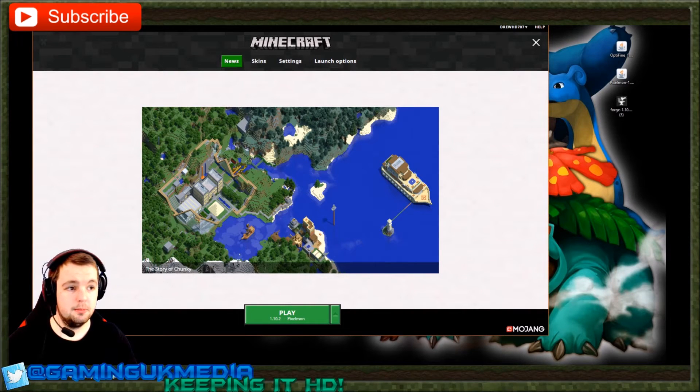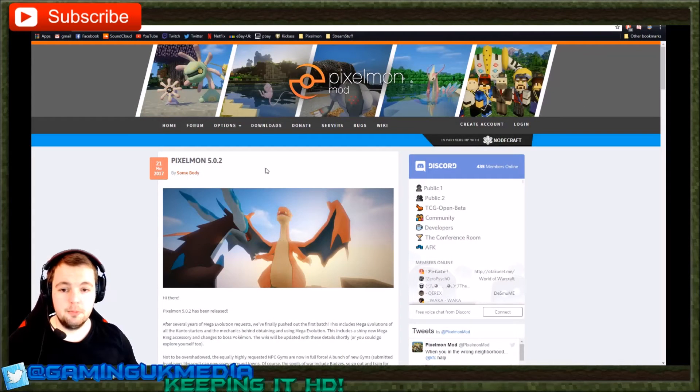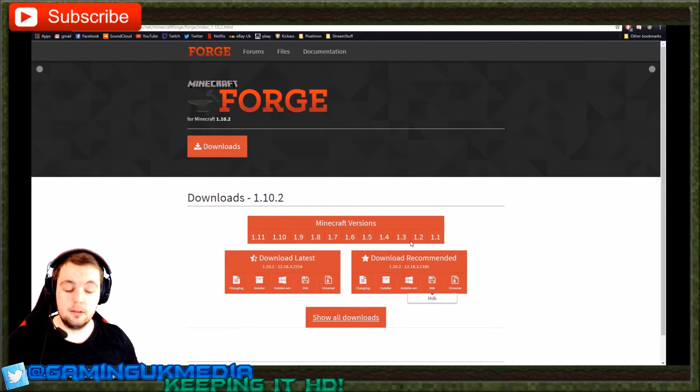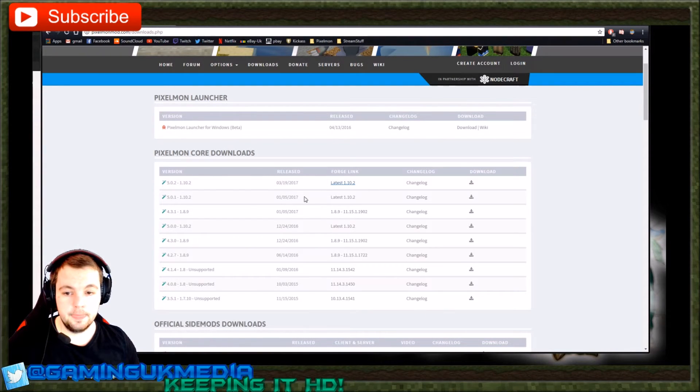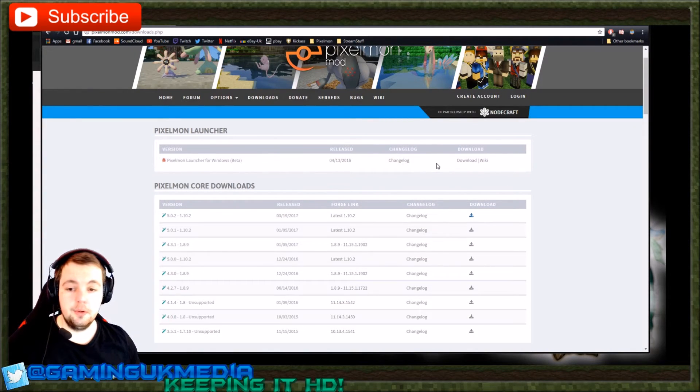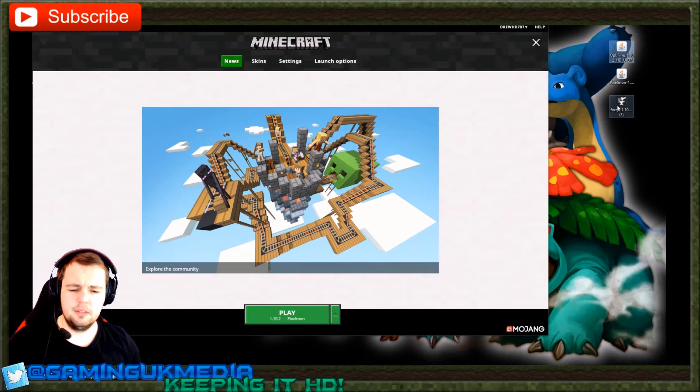In the link below is a link to the Pixelmon website. On the downloads page you can find all versions — I had a 1.7.10 version which was before Bucket was removed. The one we're installing today is the top one. Clicking the Forge link takes you to the Minecraft Forge page where you can download the recommended version — I always recommend the recommended version. You install the universal zip which contains everything you need for Forge. We also need the Pixelmon download button, which takes you to the page to download Pixelmon 5.0.2. You can use the Pixelmon launcher on their website too, but I prefer doing it manually because I like to use shaders. Links will be in the description, or just Google Pixelmon.